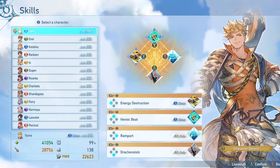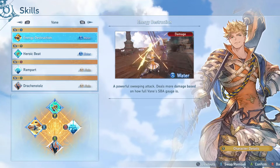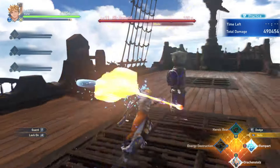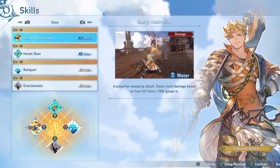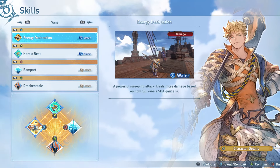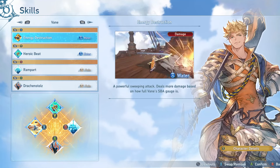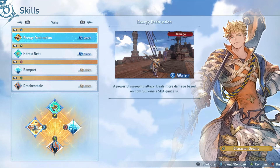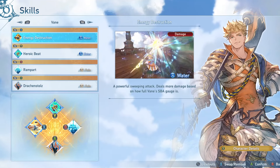Let's take a look at skills now. These are the four skills I would recommend running in most situations. Energy Destruction is basically required — this is your highest damage skill. It does basically nearly 2 million damage, even over 2 million damage depending on your overmasteries. My overmasteries aren't very good for this character outside of critical hit rate and normal attack cap up, but this can do upwards of 2 million damage. If you're able to reduce the cooldown constantly with your combo finishers, you can get a lot of benefit out of this skill.